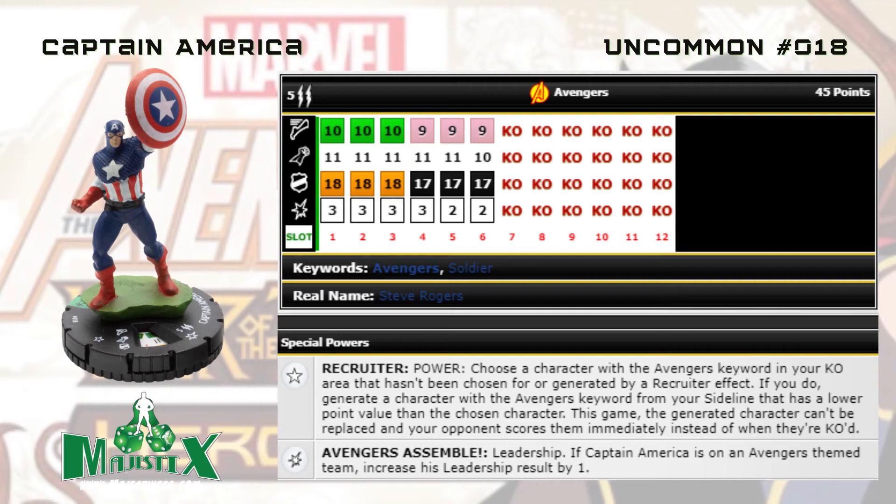There are five figures from the uncommons that are probably going to see play. The first one with the best chance for main force play is number 18, Captain America — uncommon, 45 points, six clicks. He's got five range, two bolts, toughness up top, and regen in the back, which is really solid. He has the Recruiter trait, and his recruiter effect is for the Avengers keyword.